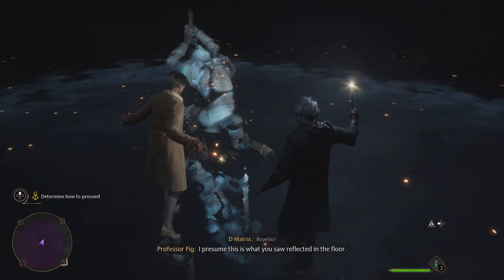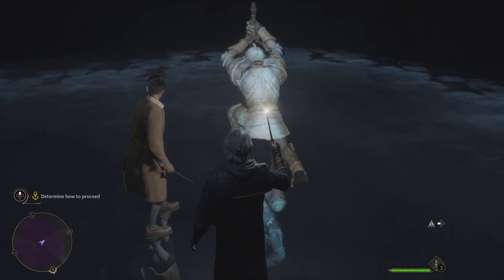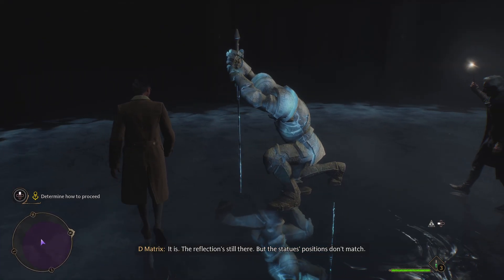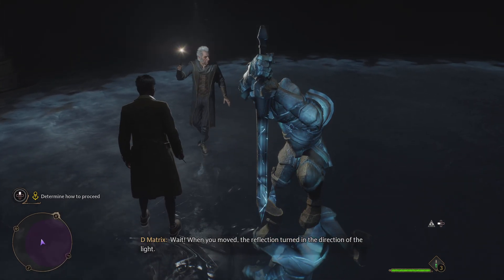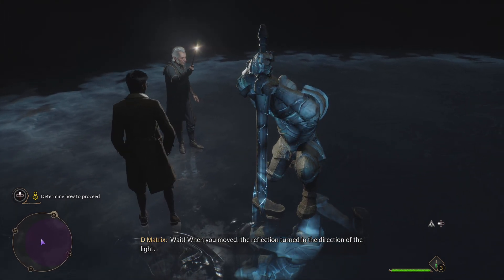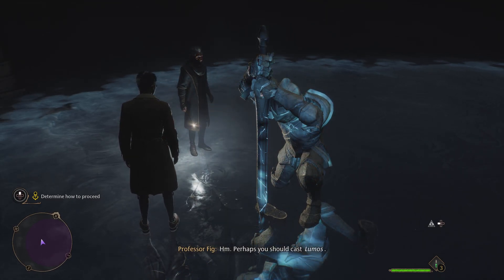Revellio. I presume this is what you saw reflected in the floor. It is. The reflection's still there, but the statue's positions don't match. Wait. When you moved, the reflection turned in the direction of the light. Hmm. Perhaps you should cast Lumos.